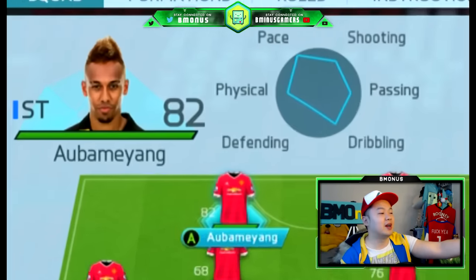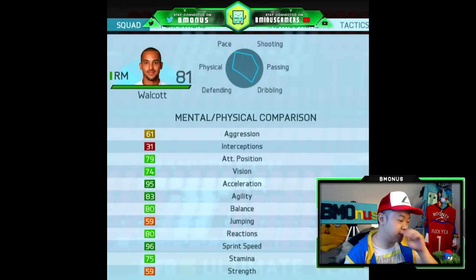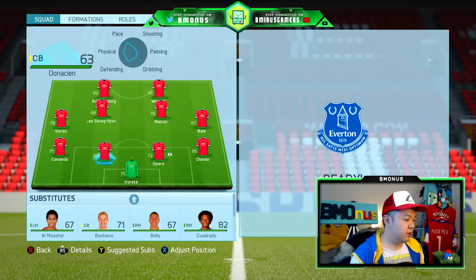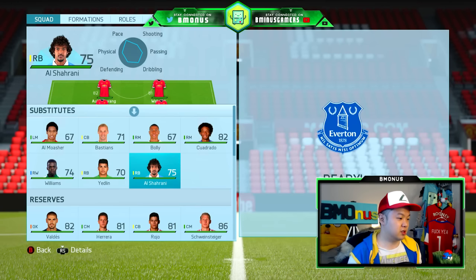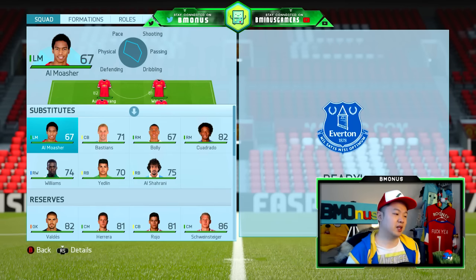Up top, the big boys. The first striker I'm sharing with Gaunt — Obama Yang, 96 pace right there. And of course his striking partner up top, I went with the Englishman Awokhut — look at that, 96 pace. Just blistering, absolutely blistering. He's got an injury-prone trait, but that is fine. On the bench we have honorable mentions: Anaki Williams, Yedlin, El-Sharani, Corjuado, Bali, Bastions, and Al-Mashor. All those guys — blistering pace, but just one point away from making it onto the squad.